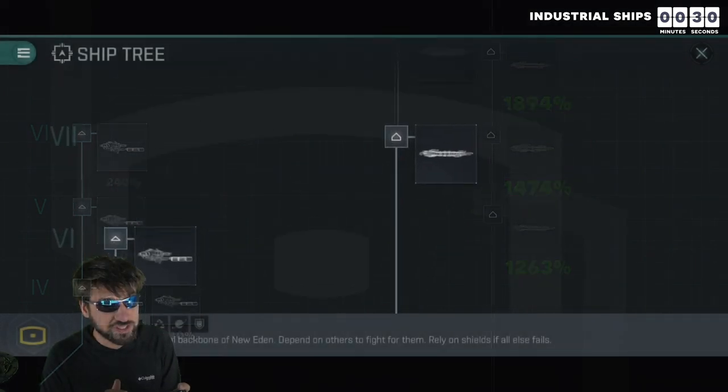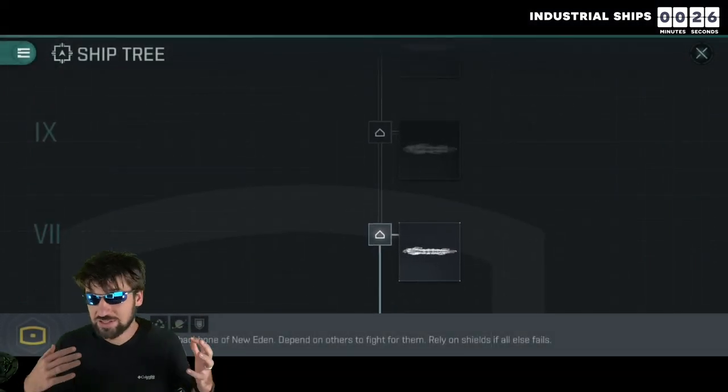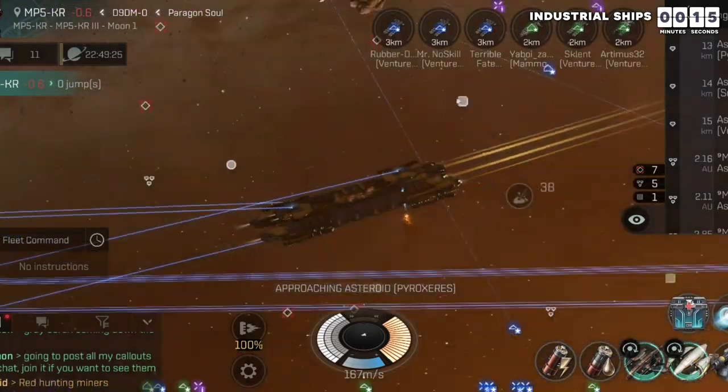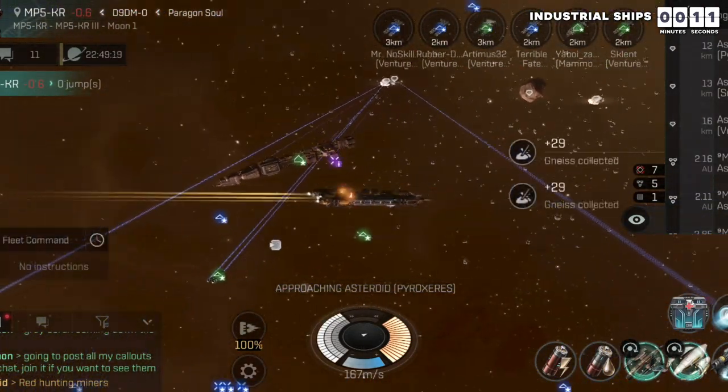In addition to having more efficiency, more advanced ships will have more effective hit points, drone slots, capacitor, etc. Industrial ships are a lot slower at warping than Ventures and they have less inherent warp stability, but they are a lot tankier and can use medium drones. If you are mining in NullSec, as you should be, it is much more dangerous to be in an industrial ship.